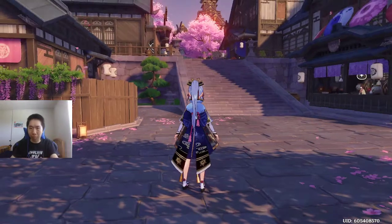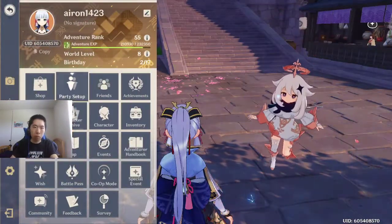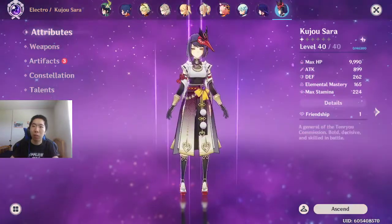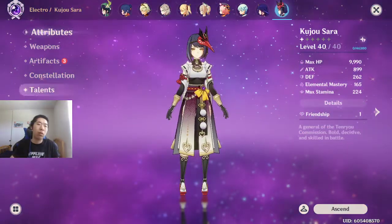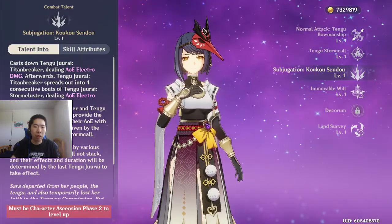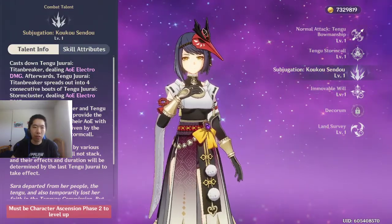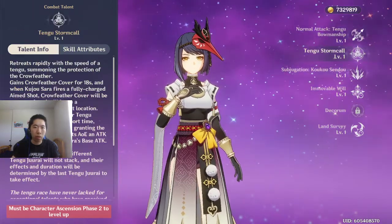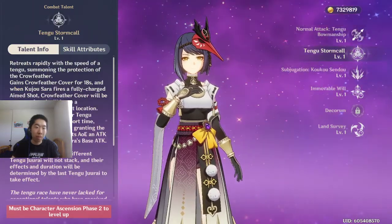So, for Kujo Sara, if we go to her character — there we go. Her talents provide an attack bonus based on her base attack.